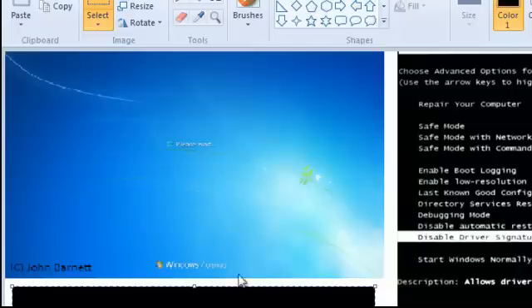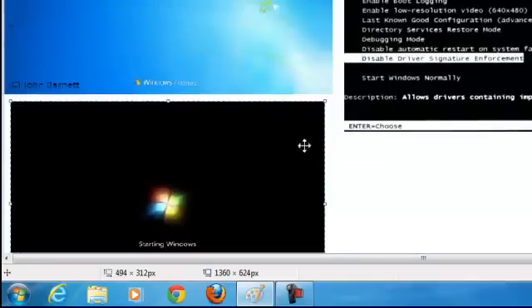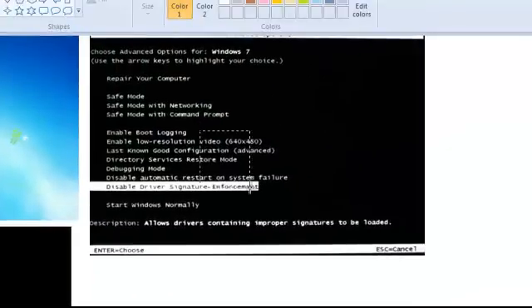What you're going to need to do is shut down your computer, and while it's saying 'Starting Windows,' or right after it says it, rapidly hit F8 or hold it down. That should bring up this picture. Go down until you get to 'Last Known Good Configuration (Advanced)' and hit Enter. That should start up your computer the right way.